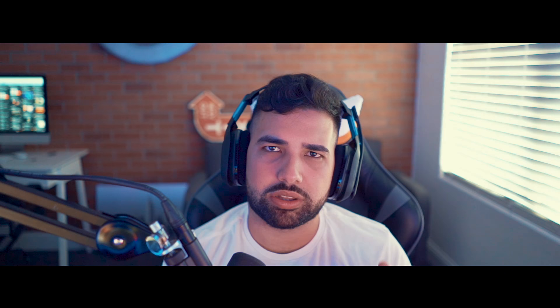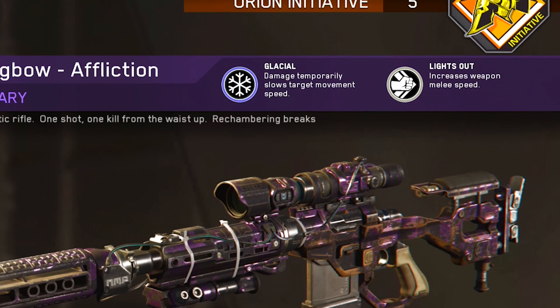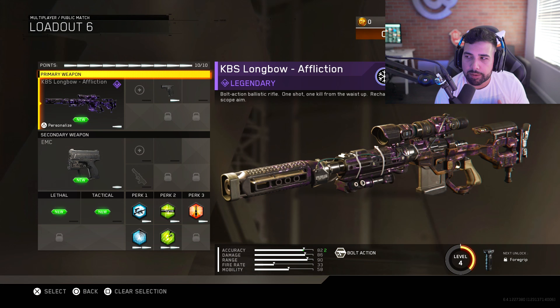This is the legendary Affliction variant for the KBS Longbow. It's got a perk called Glacier — damage temporarily slows target movement speed — and Lights Out, which increases weapon melee speed. How overpowered is Glacier going to be? Is it game-breaking?